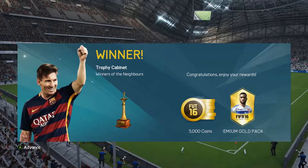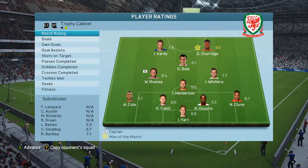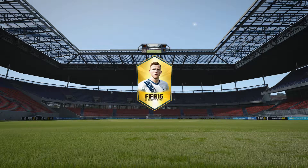We also get 5,000 coins, a premium gold pack which is going to give us nothing, and an amazing trophy for the cabinet. Sturridge gets himself man of the match that game, pretty amazing performance. Bale — I didn't really see him do anything once I brought him on, but I'm sure he's a great player.